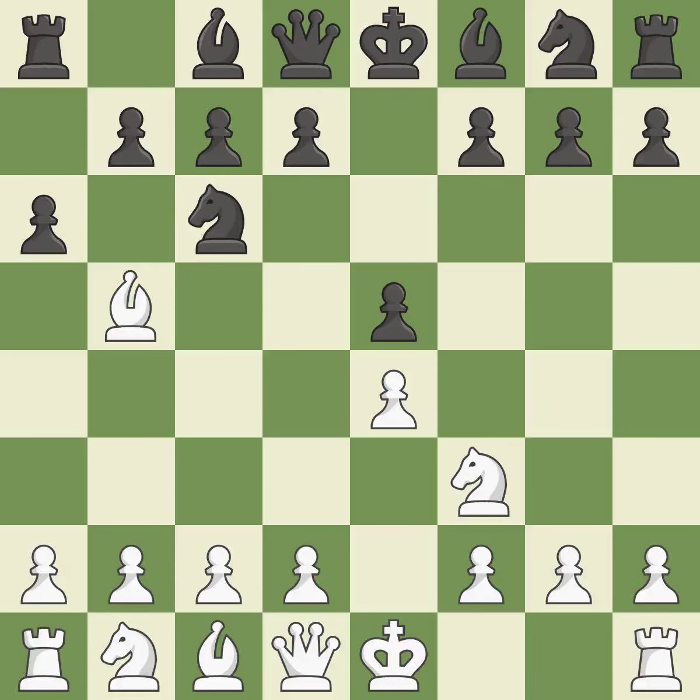A6 forces the bishop to decide: exchange or retreat. Bxc6 captures the knight and forces doubled c-pawns for black. Dxc6 recaptures the piece and allows the light-squared bishop to develop; black has the bishop pair as compensation for the doubled c-pawns.